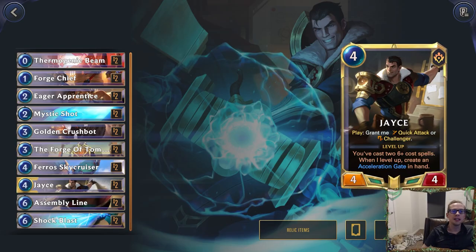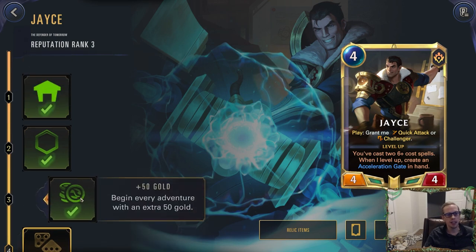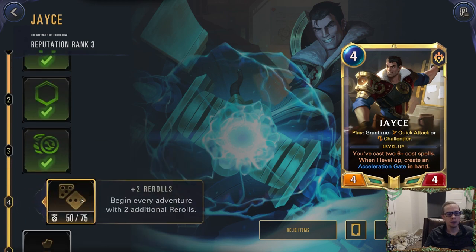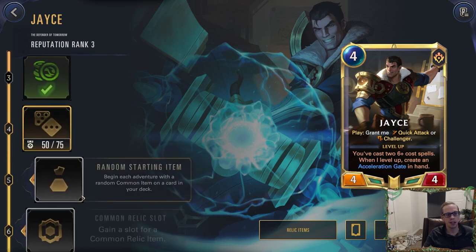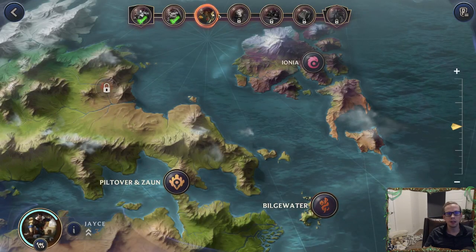Welcome everybody in Twitch chat and on YouTube for our next adventure with Jace. We're doing the Path of Champions — we just defeated Lulu, so we're still kind of early on. We're about to go face Gangplank. We still have our same starting deck and we're now up to level three, beginning our adventure with extra 50 gold but not quite any re-rolls or a starting item yet.